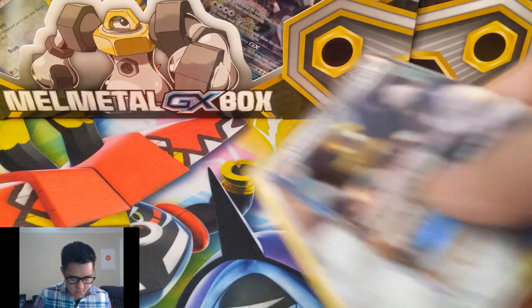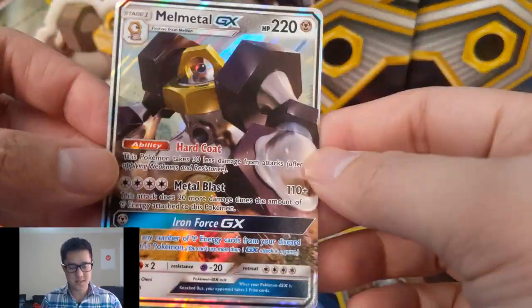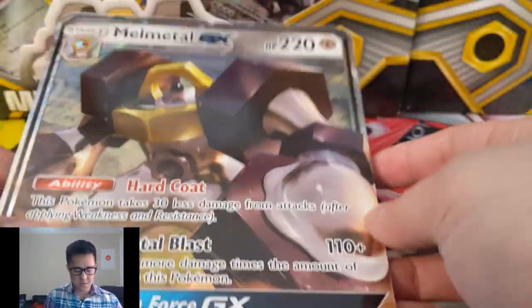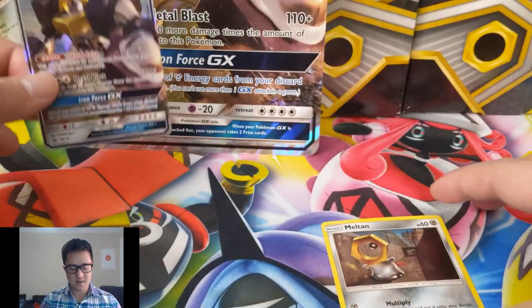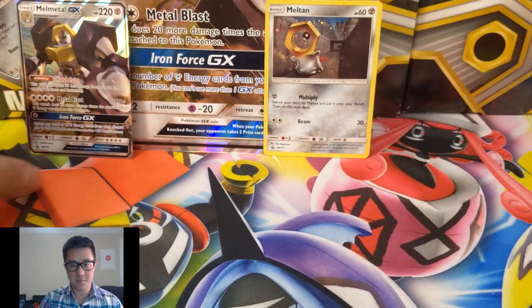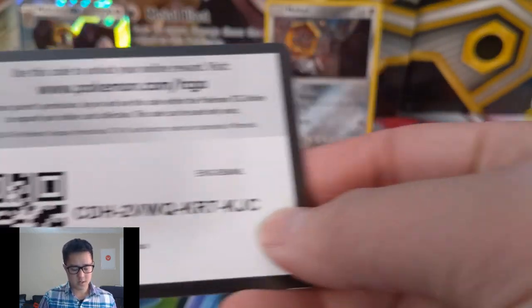So for the promos we have the Meltan and then the Melmetal itself. My own thoughts about the jumbo promo card: it's not that good. The attacks can be colorless but that makes it less useful, and setting up the GX heavy attack is just a wasted turn in my opinion.